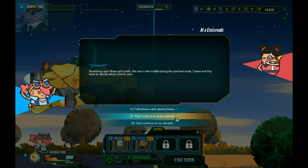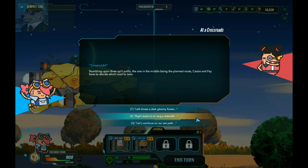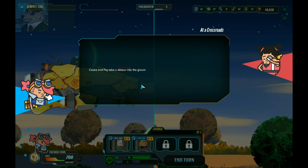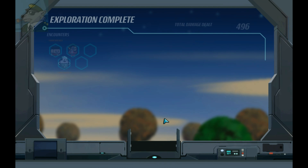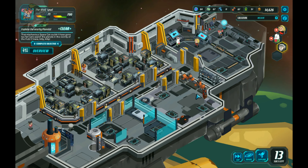Crossroads - stumbling upon three split roads. Let's continue on our set path. I don't know which one to choose - eenie meenie manie moe, catch a tiger by the toe, if he hollers let him go, eenie meenie manie moe, my mother said to pick the very best one - and you are it! The gloomy forest. Hull 18 nanofibers plus 11 - cool, and we finish exploring that one.